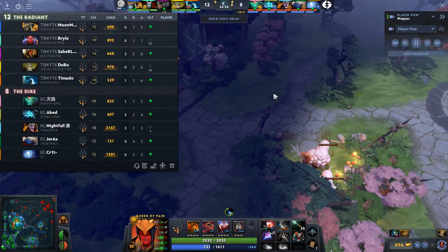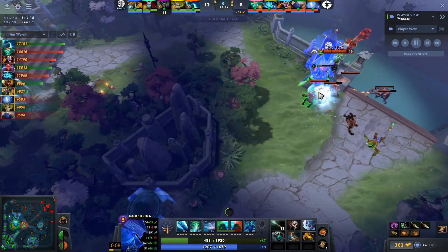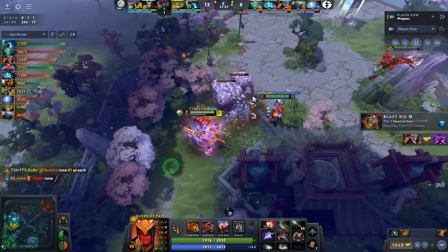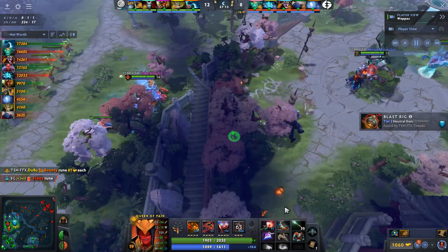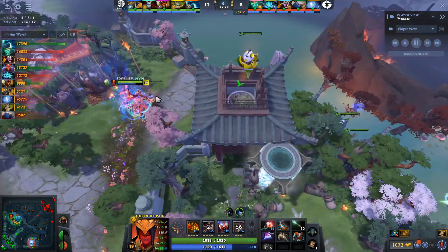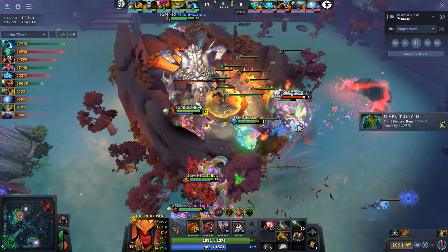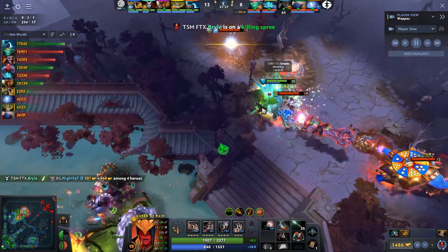Speaking of Abed, he's actually kind of underleveled and underfarmed compared to what we've been used to seeing — sitting on level 16, the enemy Queen of Pain at level 19. Three levels behind and a thousand net worth behind. A really big part of the levels on EG are sitting on Nightfall in this game. Both teams have confirmed Roshan is up, but TSM FTX makes the first move into the pit. Nightfall policing it with the Chakram. The game migrates — they get the silence off after the Lotus Orb but he's going to die. He's dead with no buyback.